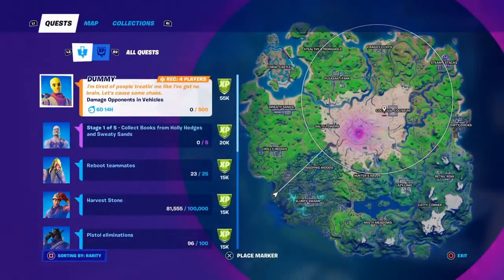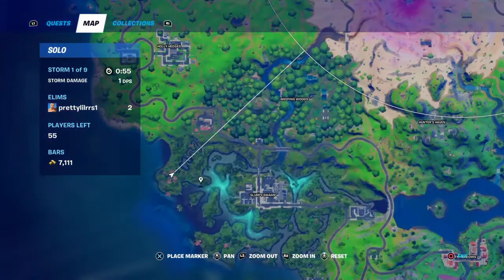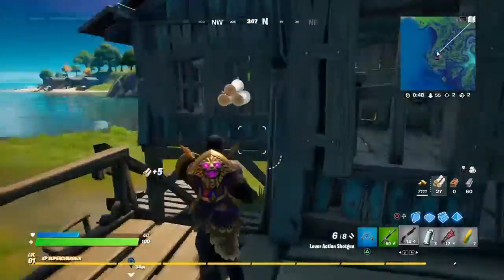Slurpy Swamp is just over here, and on the left of it there are these houses. So here's Slurpy, and then on the left of it there are these houses — shouldn't be that hard to find. It's kind of like the old Fortilla, if you guys know what Fortilla is.